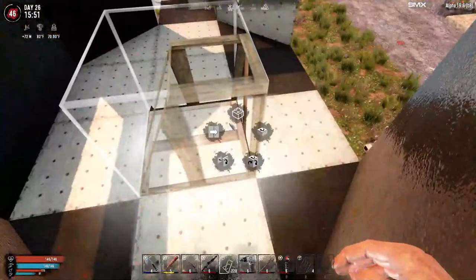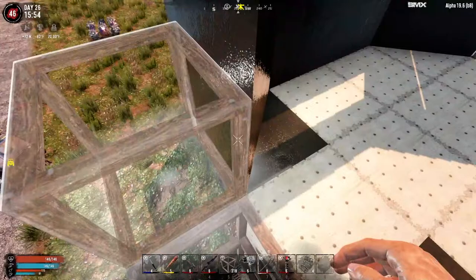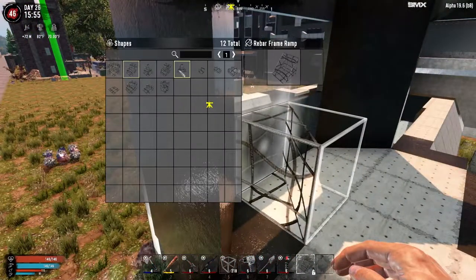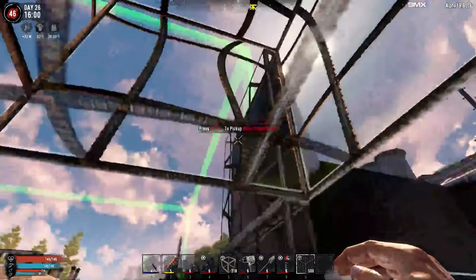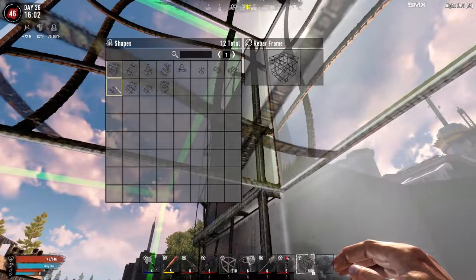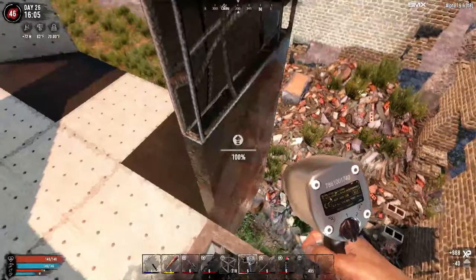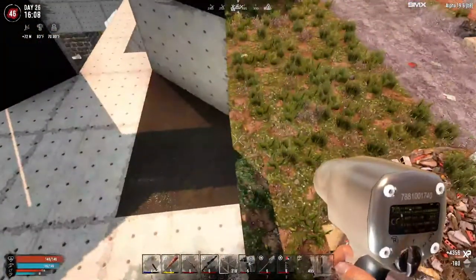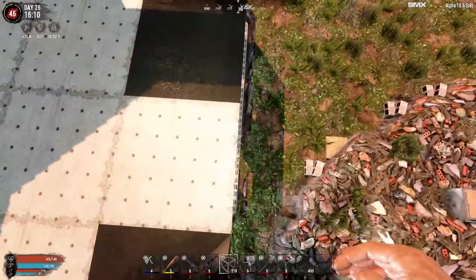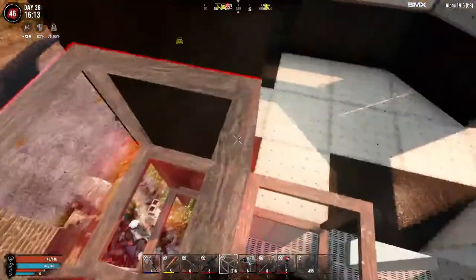Let's see if I can put this out here without falling. Plate on face, copy the rotation, copy the rotation, copy the rotation — just like that. Then we'll do the same thing on this other side, and then we just need to make some hatches and doors and we're good.